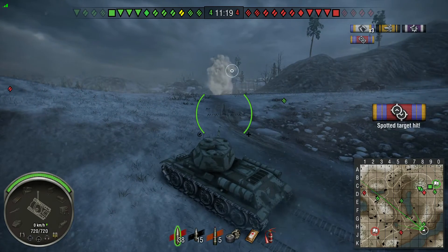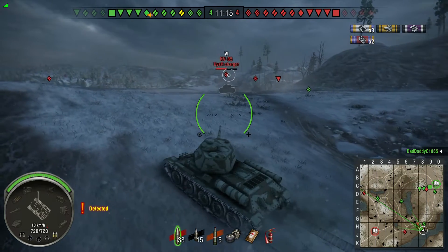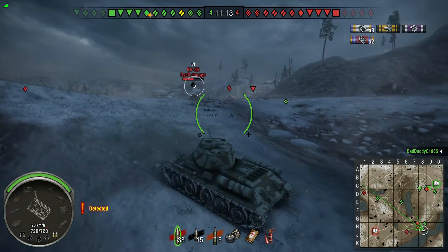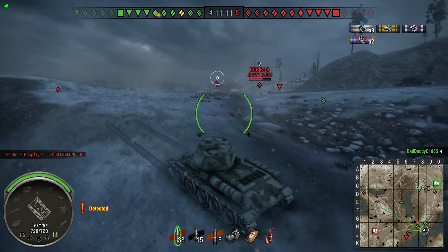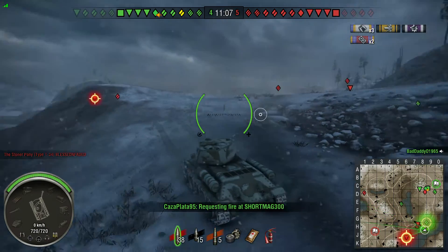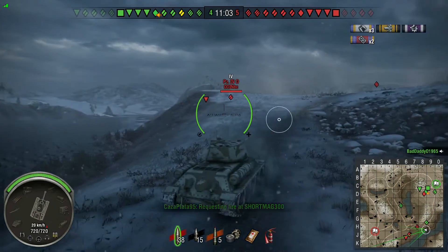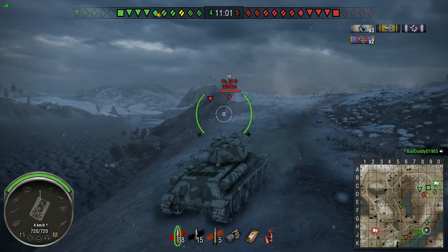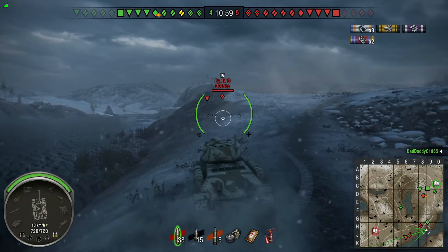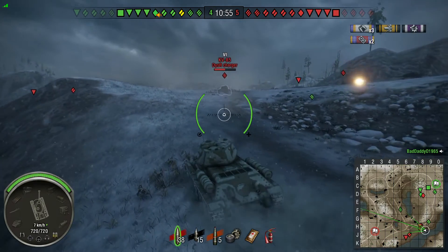For the time being we're just going to sit here and work this spot, getting some assisted damage from our artillery. The rest of the team doesn't seem to be penetrating anything — I'm not getting any assist from them. Looking at the mini-map, I see at least three, if not four, enemies who are going to probably rush me pretty quick here, knowing there's only one other medium up here.